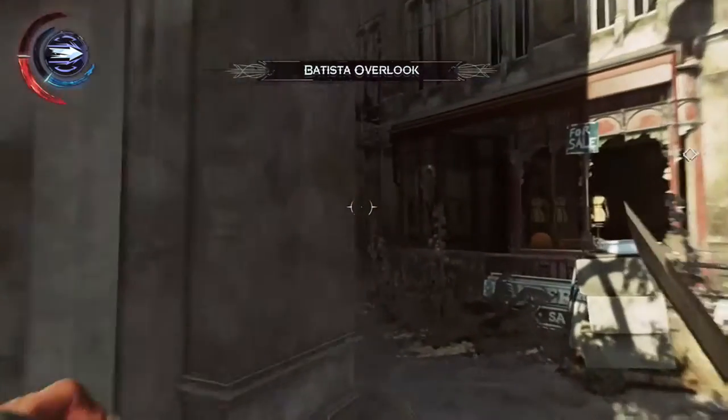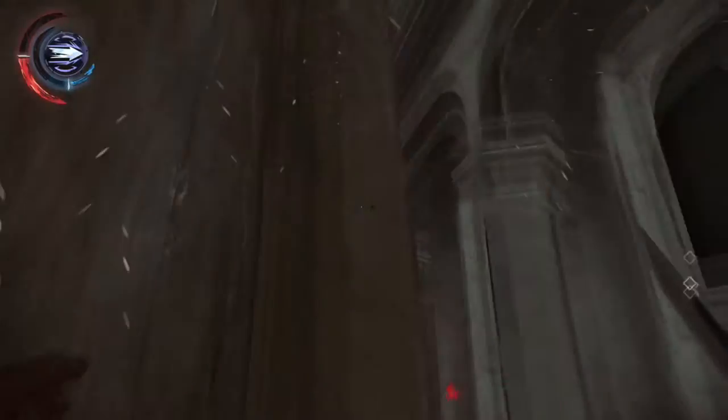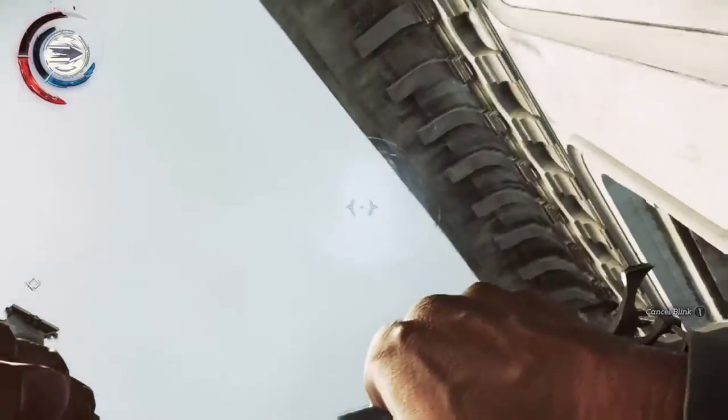When you spawn in on Dust District, you're going to want to make a left, head over to the wooden barricade, jam yourself in the corner, and spam the jump button until you reach the top. Now initiate blink so you hop on top of the barrier.